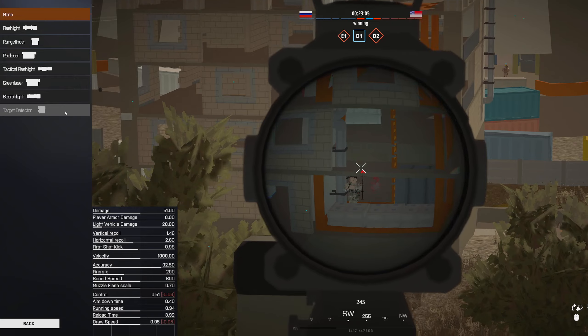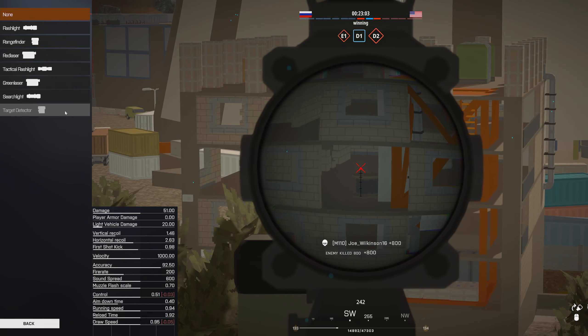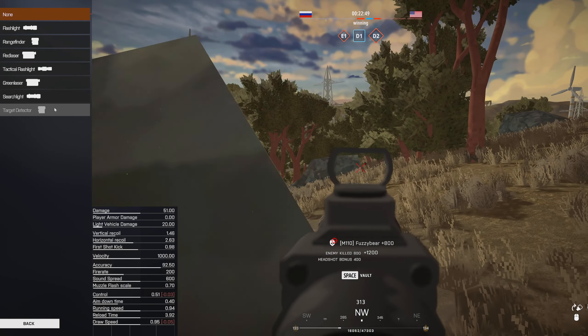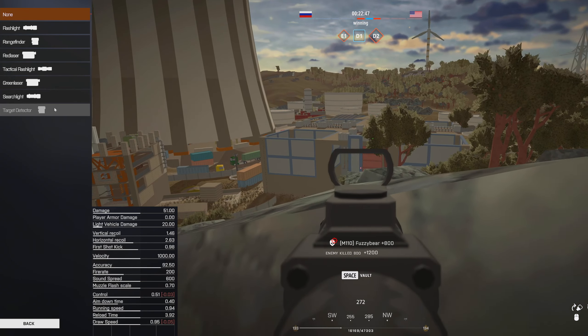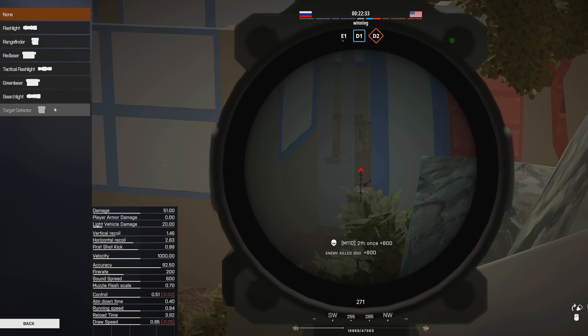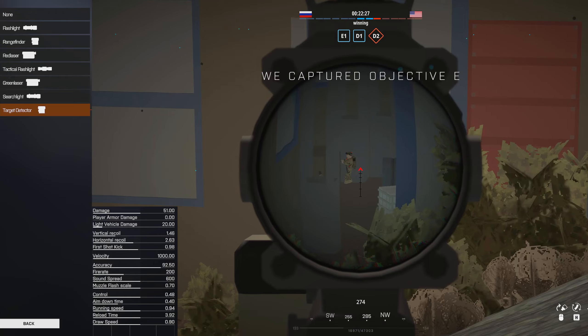The target detector does reduce your control a little bit as well as your draw speed. You don't have to use it — this is personal preference. If you are looking to maximize your stats, do not equip the target detector and just leave your side rail empty, but for this build we will be using it.